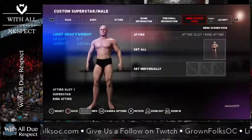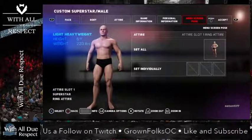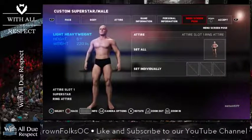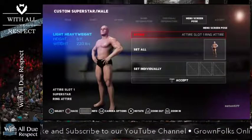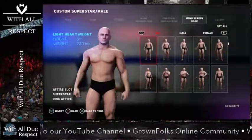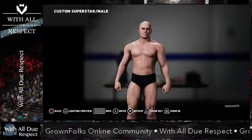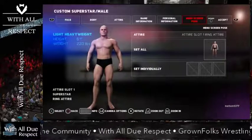It's kind of cool — you can set a different pose for each attire that you have. Go set all, or set each one individually. These are a lot of fun; there's like a ton of them. Pick which one kind of fits your guy. After you set that, you can hit L3 and zoom in and take some pictures of your guy. Use that for profile pictures, make graphics, all kinds of fun stuff. Hit escape, hit save.